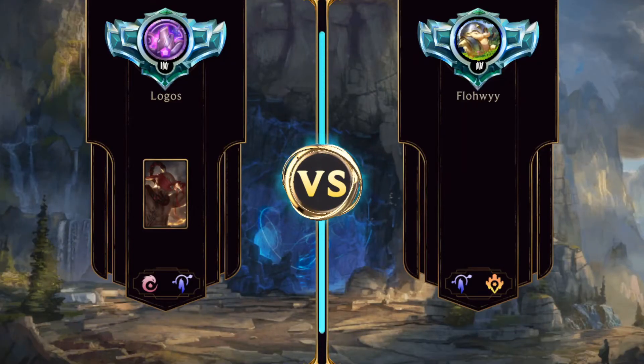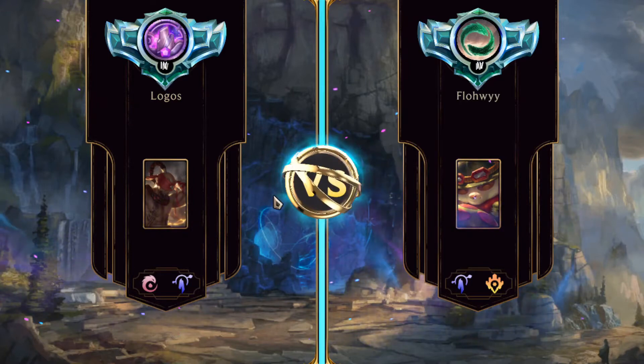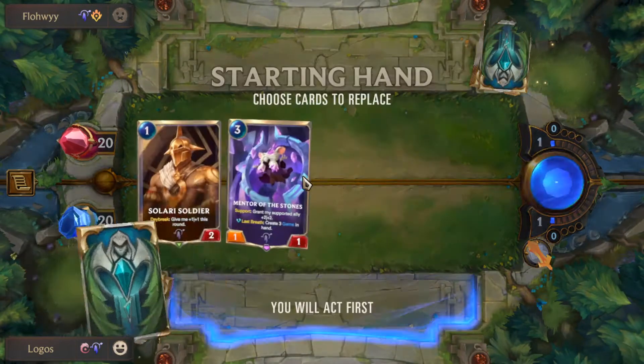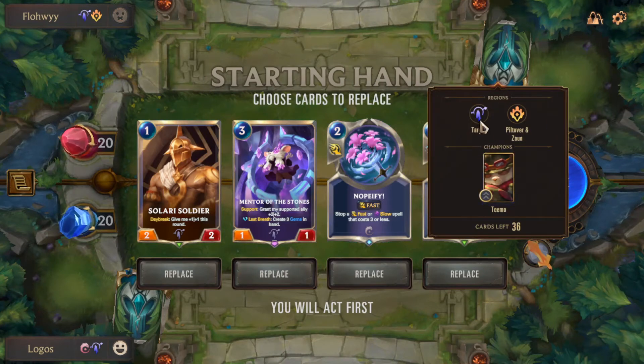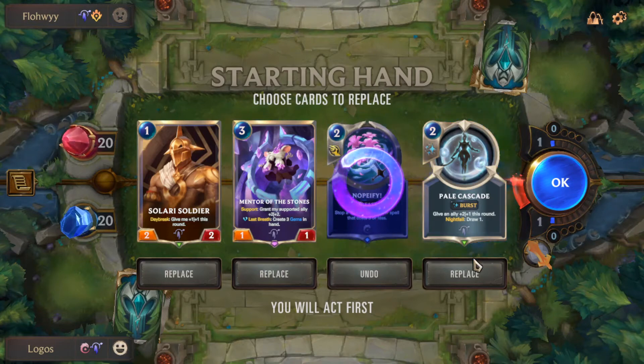We're currently in Platinum 4 because we just got reset from last season — last season we were in Master, as you can see from the badge. If you want to see more content like this from a Master tier player doing deck guides and analysis, please subscribe, like the video, comment, and join my Discord server. We're up against a Teemo with Targon — kind of an off-meta deck. Nopify could matter for some Elusive stuff, but I don't think it'll be that important here.